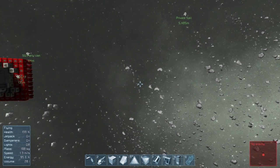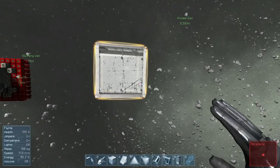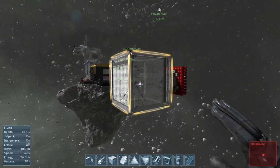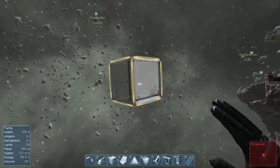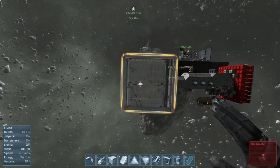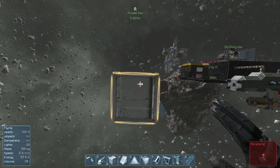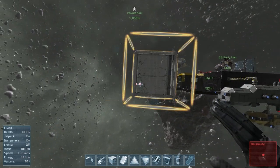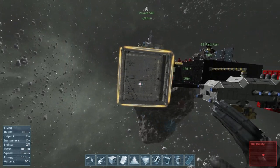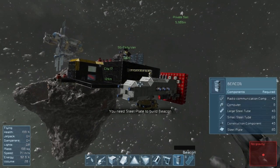Let's say we make the Death Star. That is going to be insanely difficult. It clips in place — so it's interesting. I need steel plate to build... wait, beacon? I didn't pick a beacon — go away.